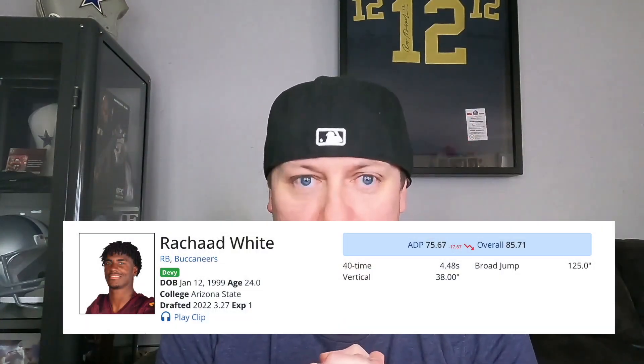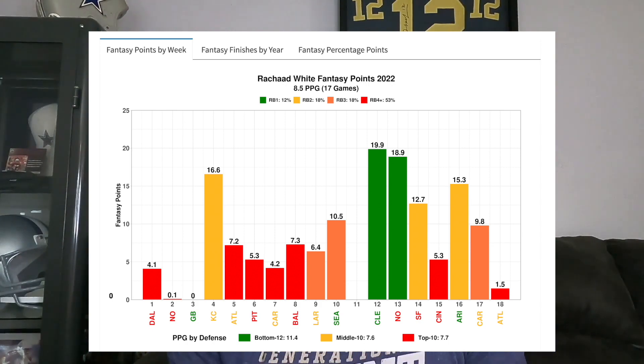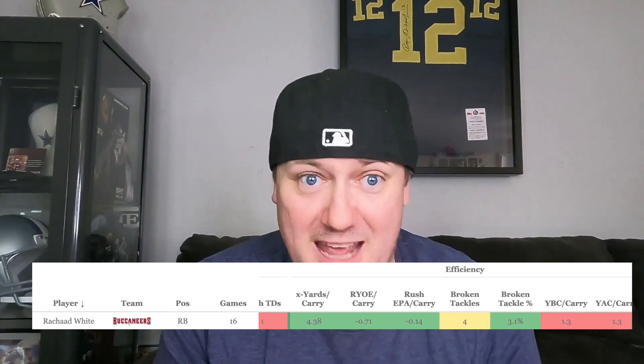If you're looking for a rookie from last year who is being heavily discounted and could boom next year or see a rise in value, look at Rashad White from the Tampa Bay Buccaneers. He's being drafted as the 75th player overall, RB25 — pretty much valued as an RB3 in startup drafts. He was drafted in the third round of last year's draft, is a prominent pass-catching running back, gave you two RB1 weeks last year and four RB2 weeks.